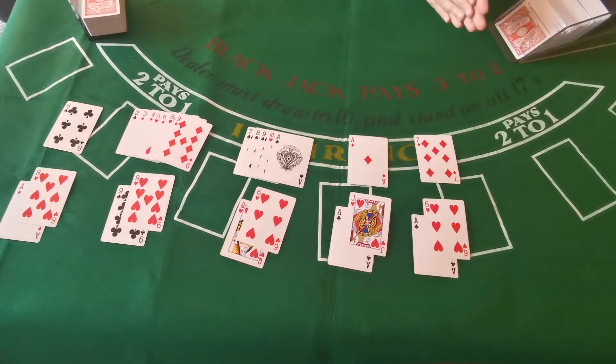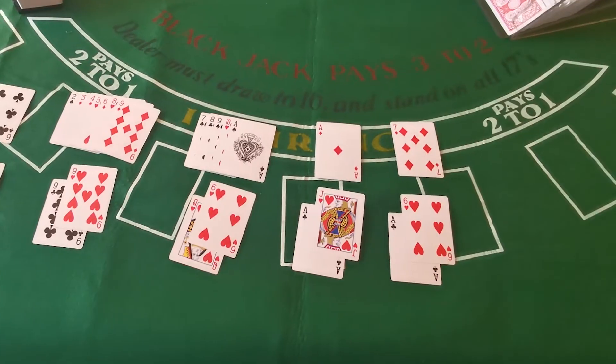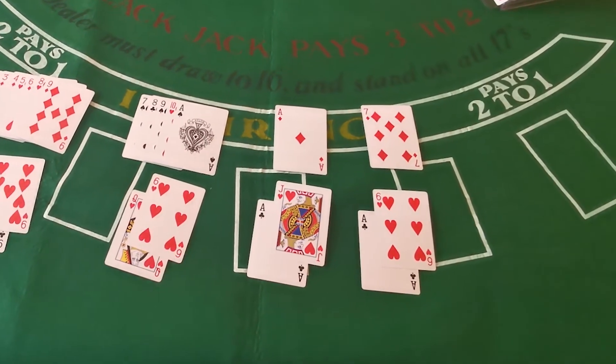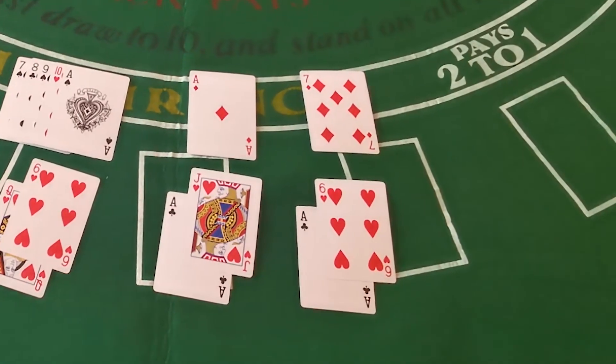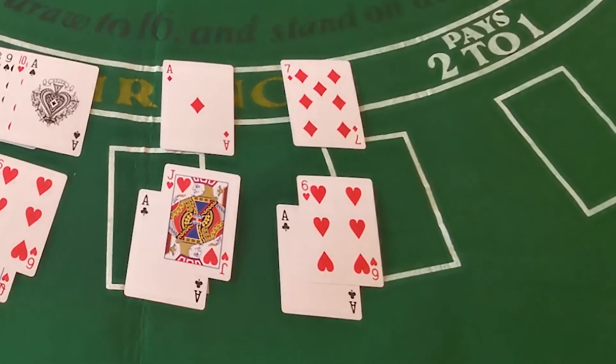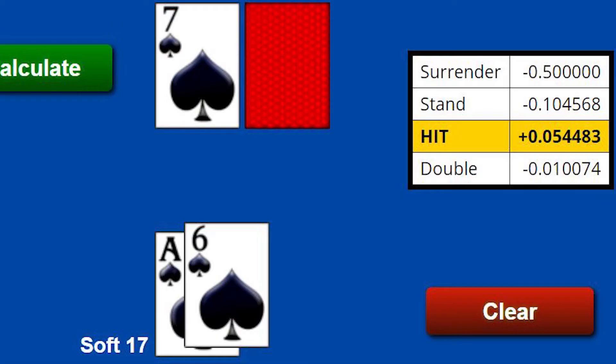What about a soft 17? Most people know you should be hitting a soft 17, but I still see some people standing on them — and there is no situation where you should be standing on a soft 17. One hand in particular I want to talk about is soft 17 against a 7. A lot of people will think that by standing they're giving themselves a good chance at a push, or that the dealer might bust. But if you look at the numbers, it's an enormous difference: when you stand on your soft 17 against a 7, you're going to lose more than 10% of your money in the long run.